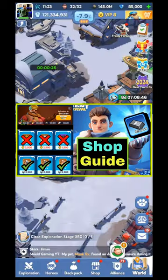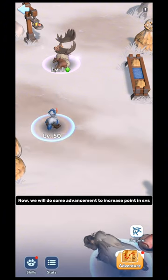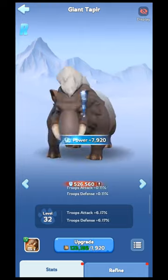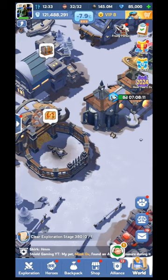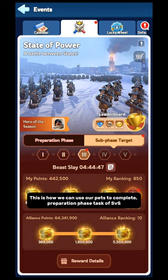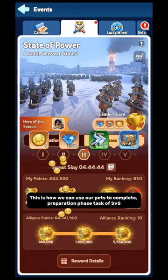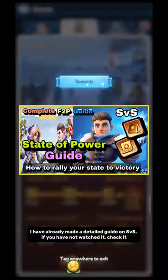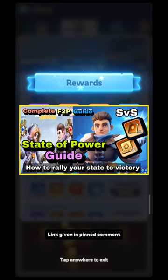Currently SVS preparation phase is going on. If we do refinement now we will get huge points for the event. SVS comes every four weeks. If you want huge points in SVS, collect advancement and refinement items for four weeks. Shops are available all the time — collect currency and use the shop. I have already made a detailed guide on SVS; link is given in pinned comment.